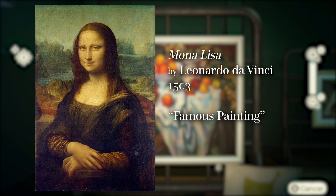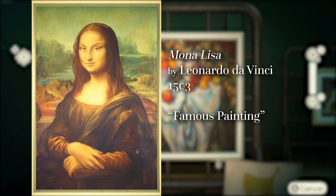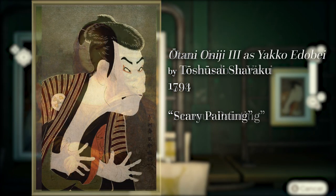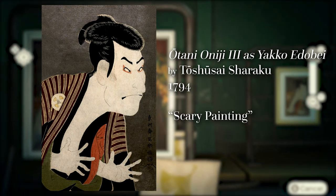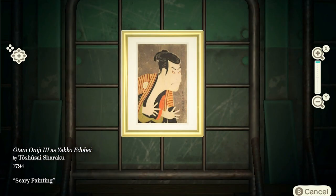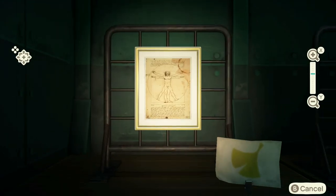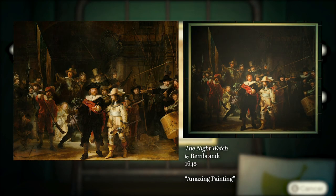Among the genuine works Red brought to my island was Da Vinci's Mona Lisa, which, having already seen the infamous forgery make the rounds on Twitter earlier that month, was an instant purchase for me. The other genuine painting Red had available was Tosuai Shiraku's Otani Onji as Yoko Edobe, which through the beauty of the internet found a home on another island. Red brought two forgeries this trip, both of which had very subtle errors. First was another Rembrandt — the Night Watch.